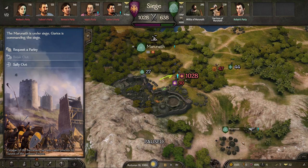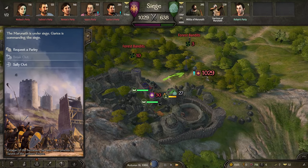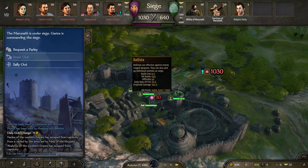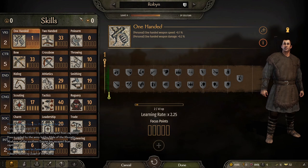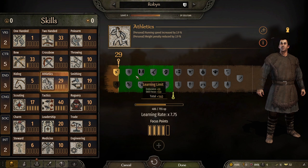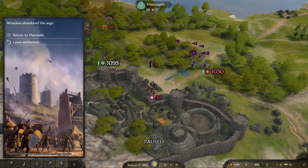An interesting thing happened while we were waiting to heal up - we did actually get the opportunity to join the defensive siege and they're building ballistas. This is perfect. We're going to be able to man a ballista, which is going to boost both our athletics as well as our bow skill. We don't have any skill points to throw. We really need to level athletics as fast as we can - I'm more worried about that than bow. Bow is pretty easy to level up.